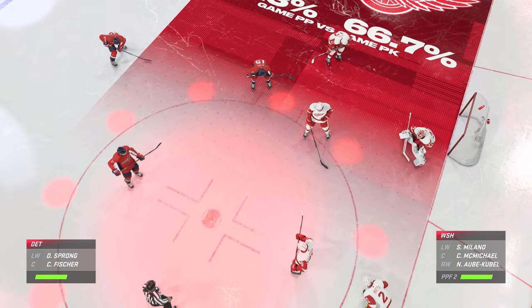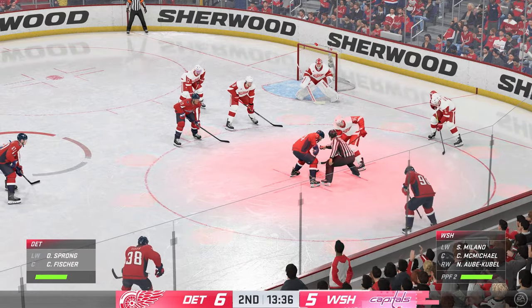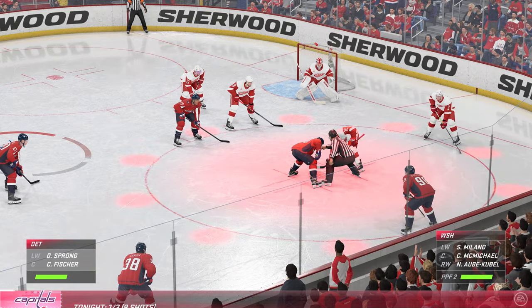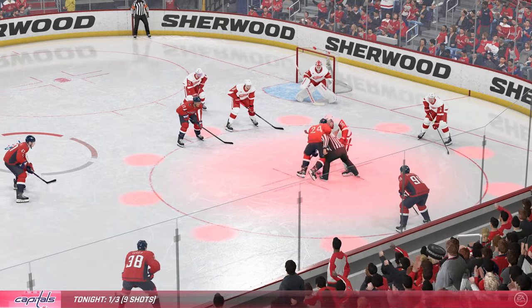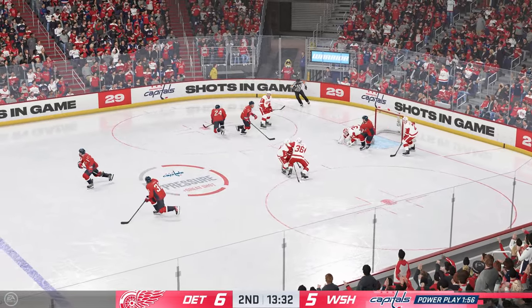The Capitals once again send out their power play unit. Well, they create a power play opportunity with hard work and now it's an opportunity to get back in this game, James. Finding a way to move the puck quickly and create seams to get shots on net.